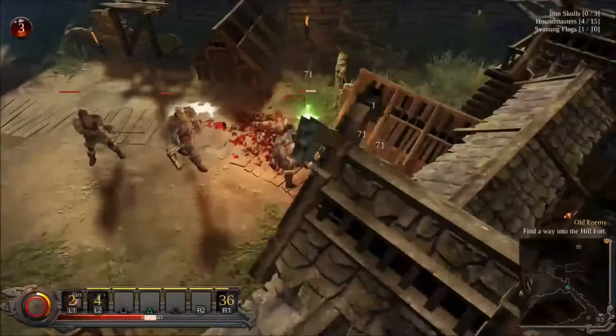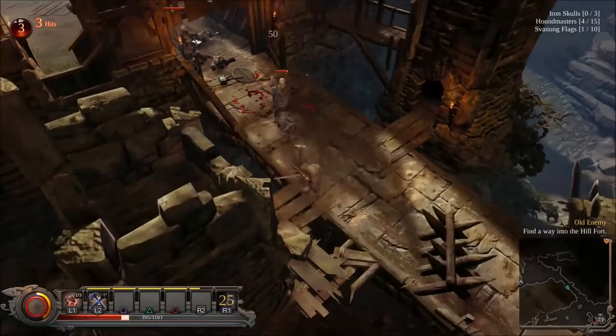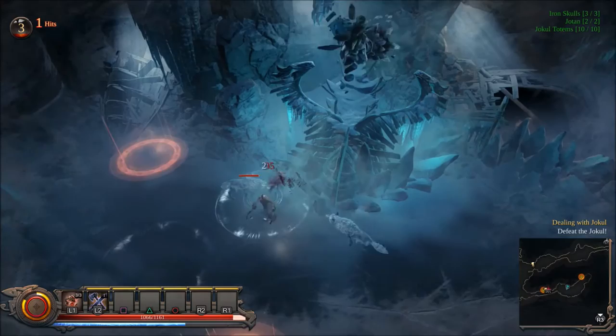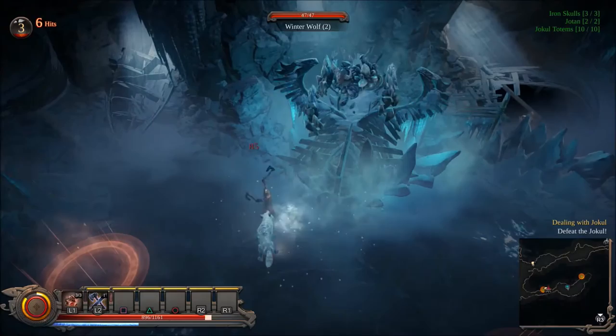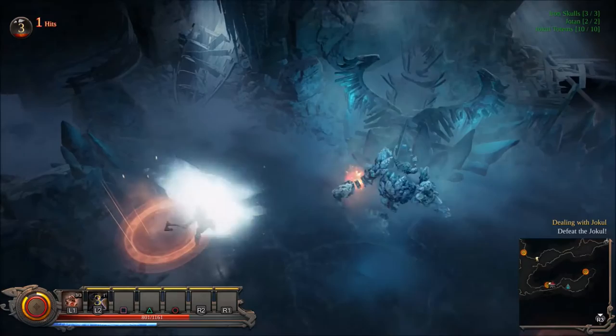The combat is basically dodging out of the way — there's no block unless you've got a shield. What's quite cool about Vikings is each weapon area, whether you're using dual wielding or two-handed weapons, has its own skills. If you switch between, say, dual wielding to axes to a bow, whatever skills you've got unlocked for each weapon type will automatically switch. So you're not limited to a certain number of slots — it changes automatically when you switch weapons, which is pretty cool and doesn't limit your character development too much.